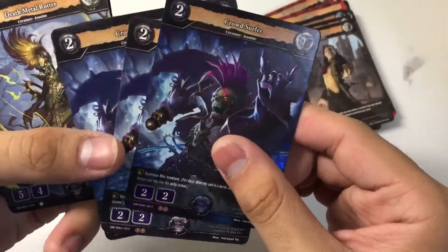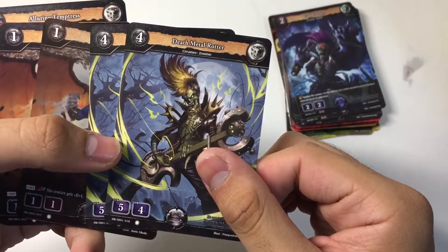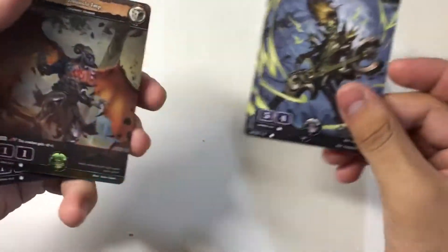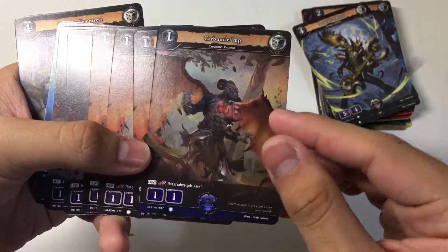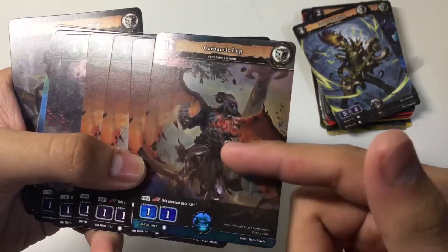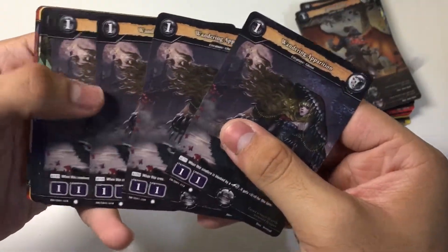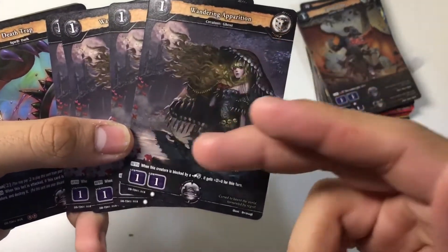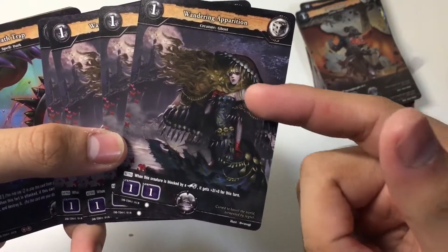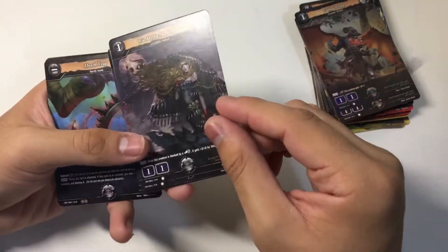We have four copies of Crowdsurfer — one foil, the other three not. It's a Fort Burst Summon, a simple 2-2-2 card. Then we have two copies of Dead Metal Rotter, a 4-5-4 card — a vanilla but a very bulky one. Next, we have four copies of Carbuncle Imp, a 1-1-1 card with a continuous red Drago Cross: this creature gets plus 2, plus 1 stat, making it a potential 4-3 card — not bad for one cost. We also have four copies of Wandering Apparition, a 1-1-1 card. When this creature is blocked by a Dragon Shield, it gets plus 2, plus 0 for its turn — effectively a 3-slapper for the cost of 1 to clear your opponent's Dragon Shield, which is pretty good.